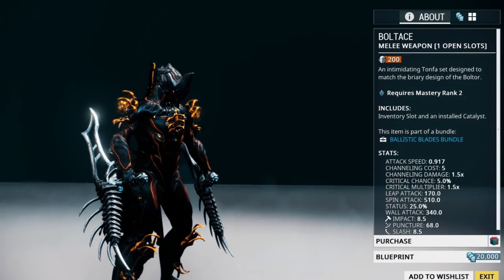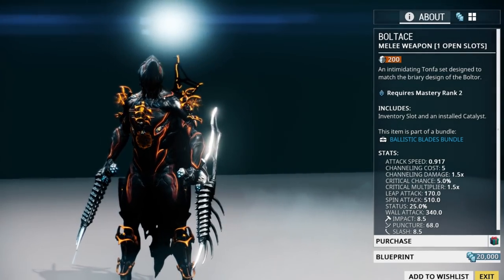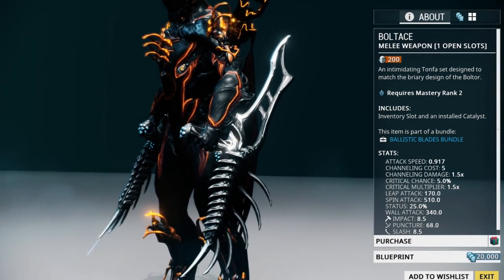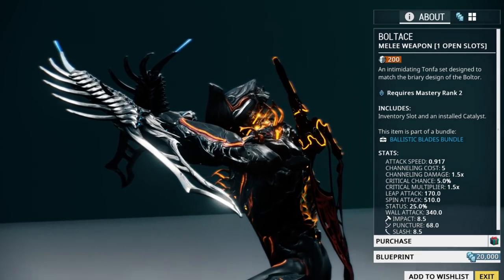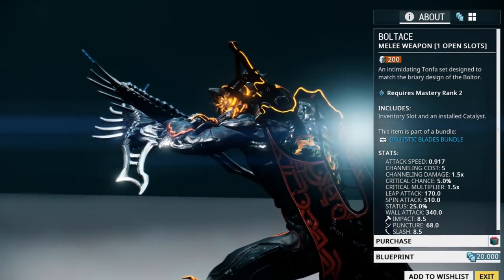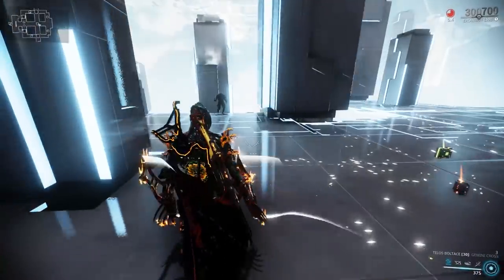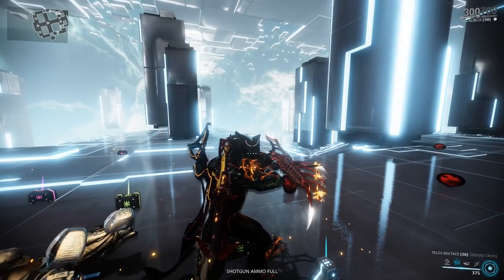Our next mastery rank two weapon is the Boltace. You can pick up its blueprint on the market for 20,000 credits. The Boltace and its variant, the Telos Boltace, are very popular among players, especially those who prefer to just slide around attacking enemies that way. And of course, who wouldn't like a weapon that looks this awesome.